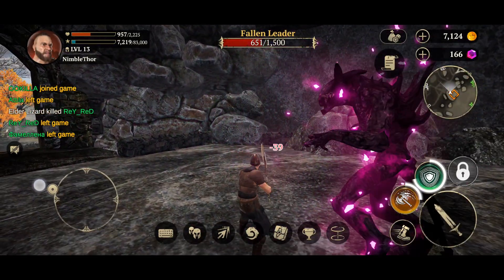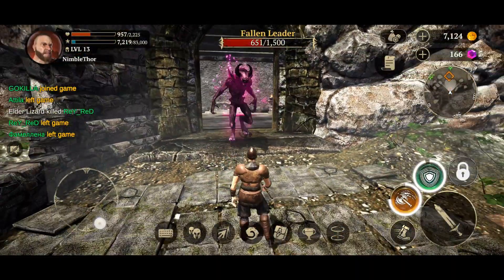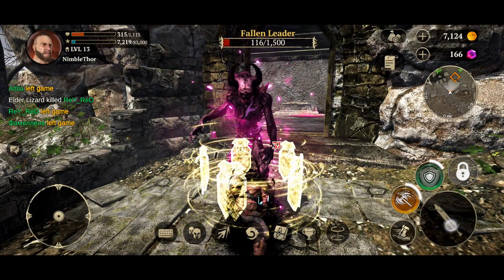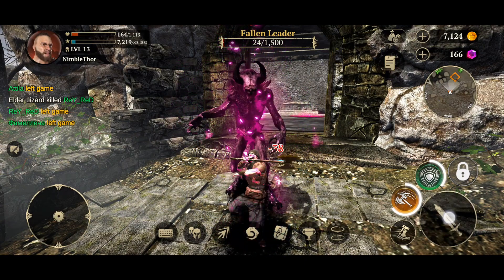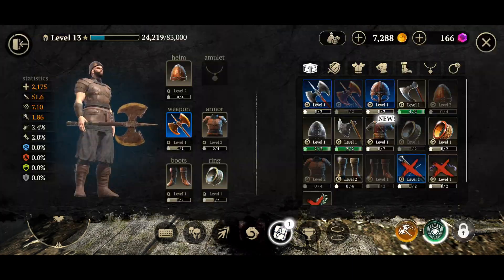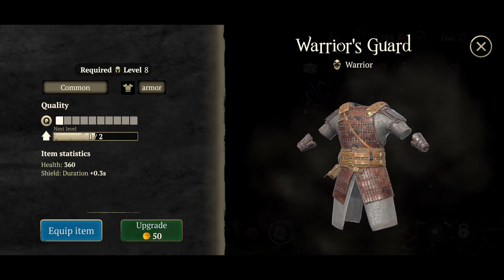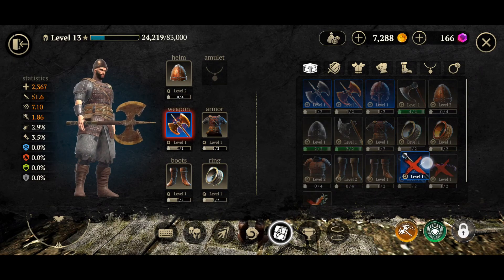We might have to run away, recover some HP, and then get back to this guy. We can actually lure him out here. I think we're going to defeat him — 100 HP left, 86 HP left, we have 200. He has 24... and there we go, we defeated him! We got some gold and a warrior's guard — a new armor piece. It gives 360 health increase and a shield duration increase of plus 0.3%. That is awesome.